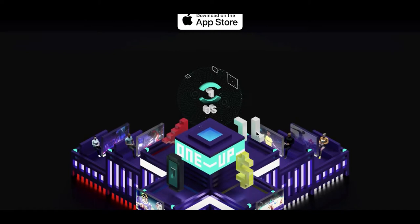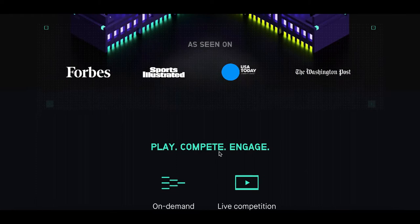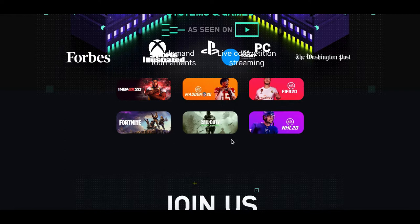The first website you're going to go to is called Player One Up dot com — and it's actually not a website, it's an app you can download on your iPhone, tablet, whatever you have. What it's going to do is enter you into tournaments where you can win some real money playing some of your favorite video games like 2K, Madden, and Fortnite.